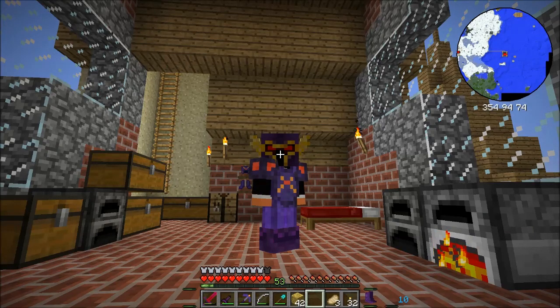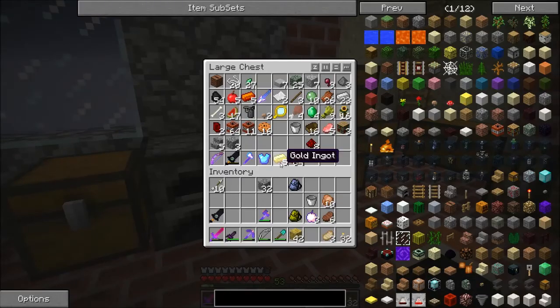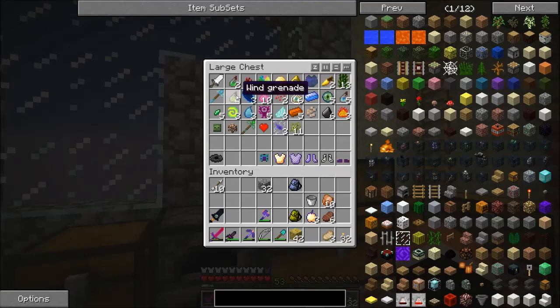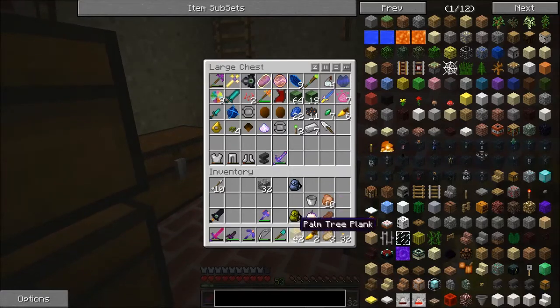Hello and welcome back to Hexxit. Now in the comments you lot keep going on about this scale armor, so I'm gonna try and make some. I'm not sure what you need - I know I have the helmet and the legs already, but apparently I also left some in the village, so we're gonna go and check that out. There was something I was gonna do before that but I can't remember - maybe it'll just come back to me.